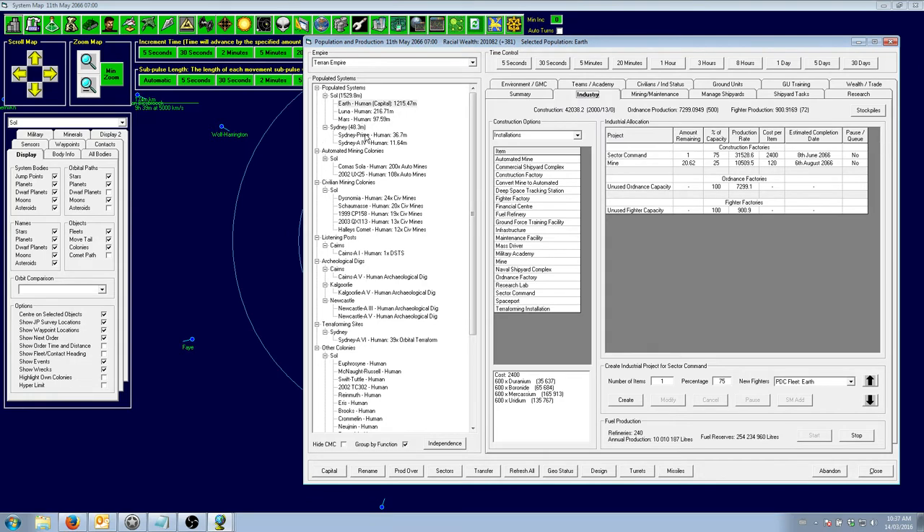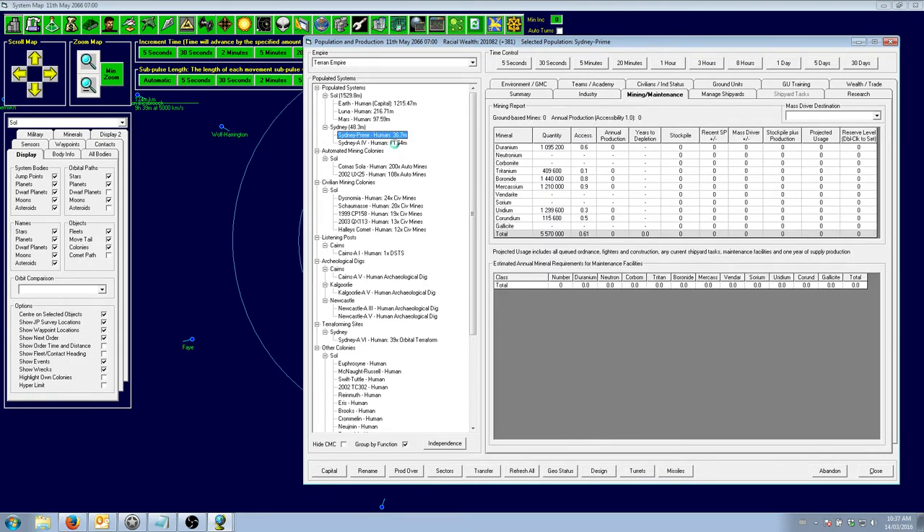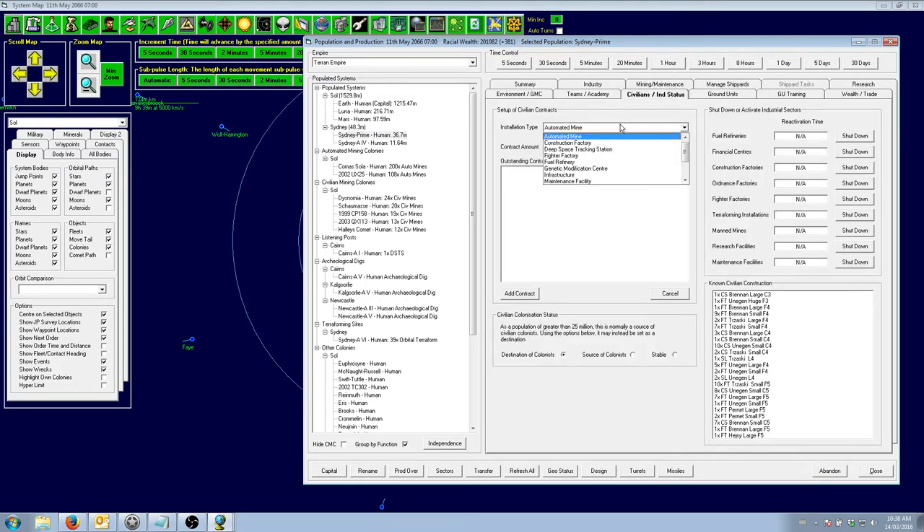Which one do we want to start mining first? I'm thinking Sydney Prime because it's got that lovely geranium as well as boronide, macacium, and a little bit of corundium. That corundium is going to let us build our own mines over there instead of having to rely on shipments from Earth. On the other hand, Sydney 4 has the neutronium and corbomides, even more corundium and uranium, but much less accessibility. It also has gallicite, which is not very accessible at all. So I like Sydney Prime more.